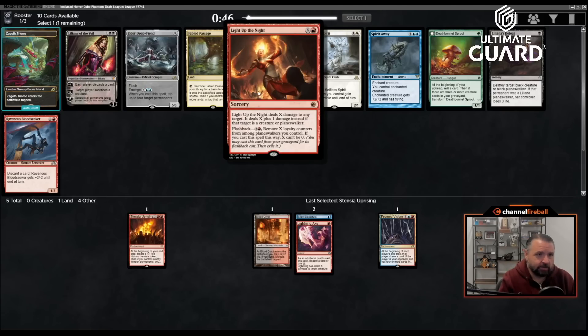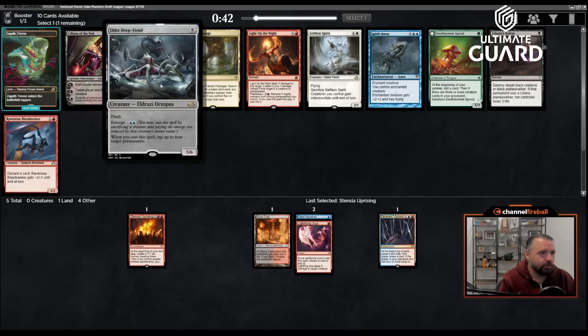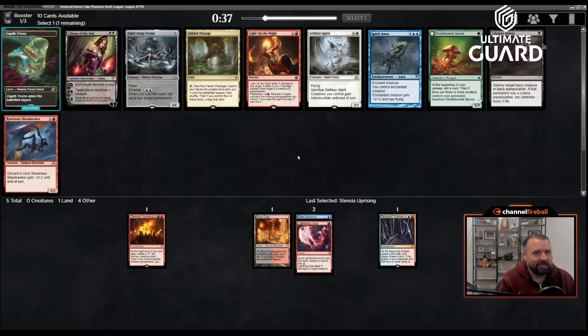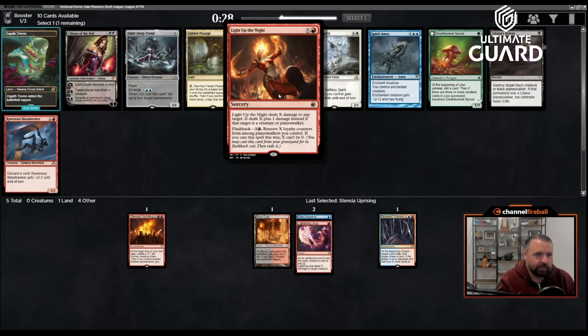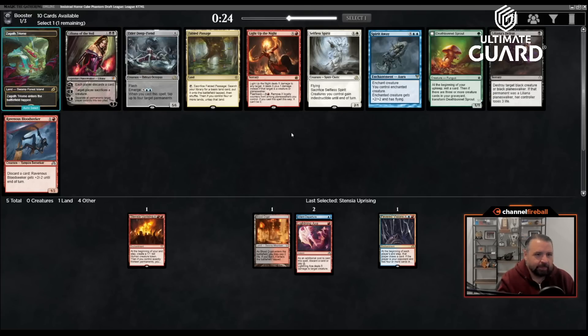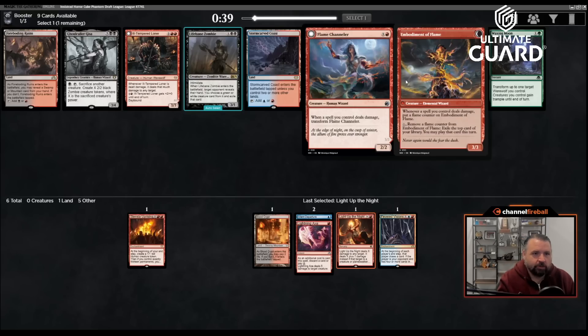Some themes I'd assume are in here: zombies, vampires, maybe humans, probably some sacrifice themes. I know my way around a Fevered Visions so I can draft around that. This pack has Light Up the Night — that's good. Fabled Passage is also good, Elder Deep-Fiend is cool but not really for this deck. There's a red X spell dealing X plus one against creatures — flexible enough that I'd rather just take that.